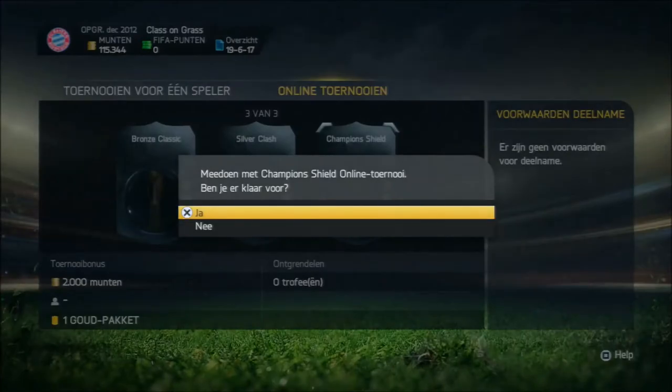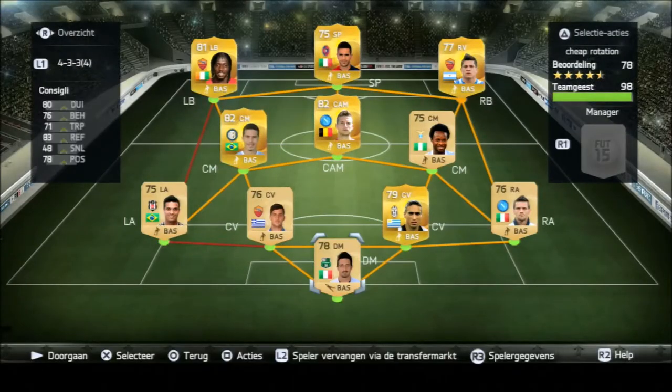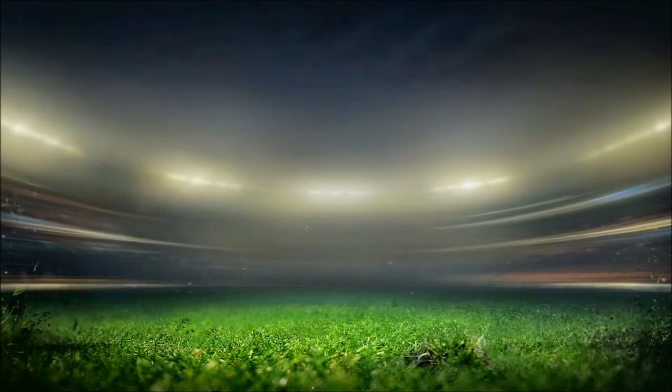We are going to do a Gold Cup series today and I'm going to play the Gold Cup with this nice looking Serie A team, with Sa up front. Can position: Mertens on right winger, Iturbe, and left winger is Gervinho. The purpose of this series is to win the Gold Cup.